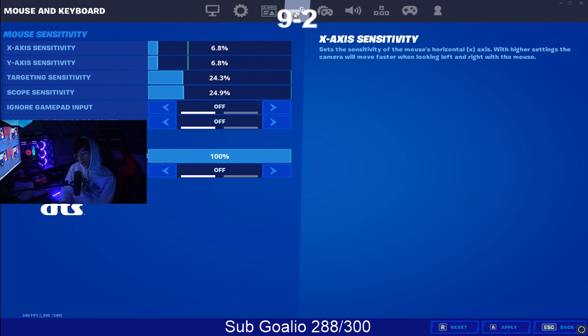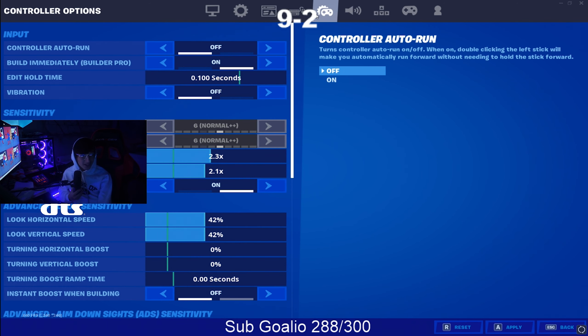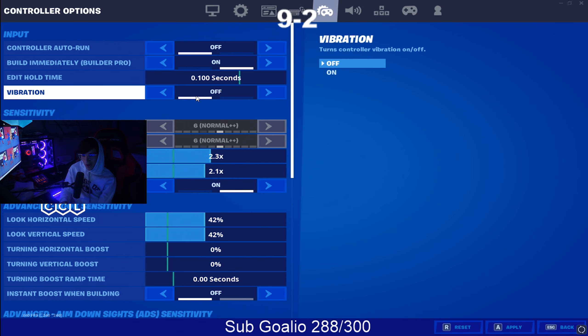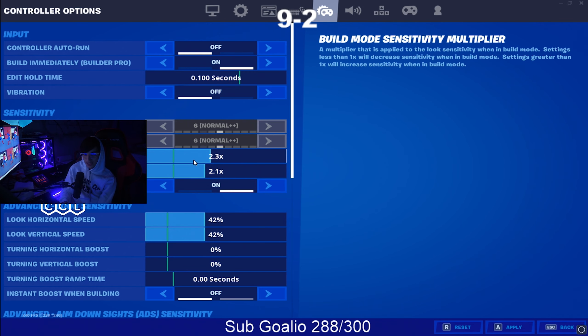Now we're going to get into the complicated stuff — this is where you actually have to pay attention to what I'm doing. Edit hold time is one, vibration off, build mode sensitivity: player 2.3 and 2.1. I play really low sense.